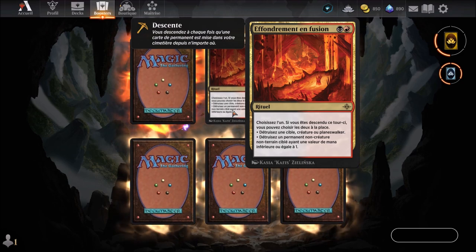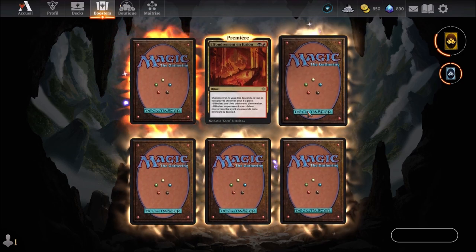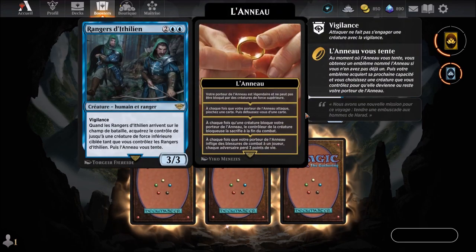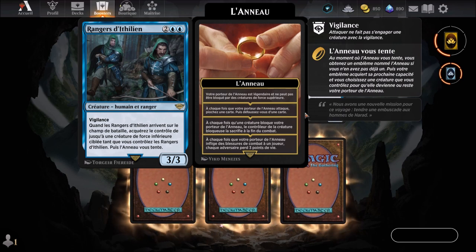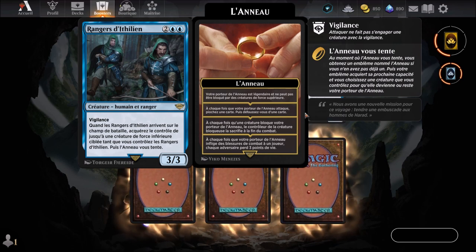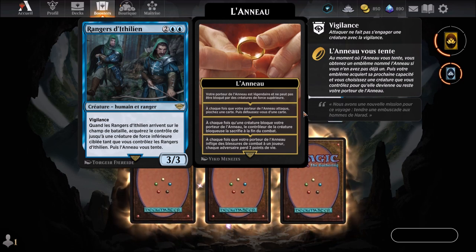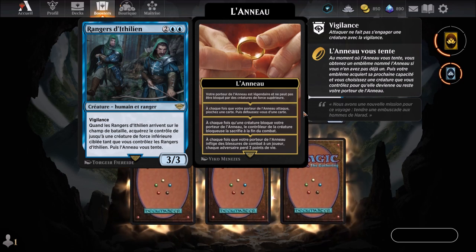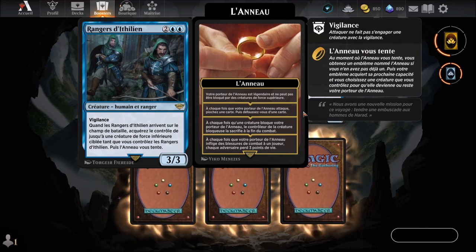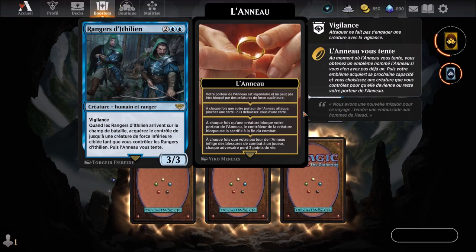It's a sort of ritual that we know. We continue with Ranger d'Italian. A blue card arriving at the 4th round. It's a human and rangers creature, equipped with vigilance. When the Ranger d'Italian arrives on the battlefield, you gain control of up to one target creature with lesser power. While you control the Rangers d'Italian, the Ring tempts you. It has 3 power and 3 toughness.